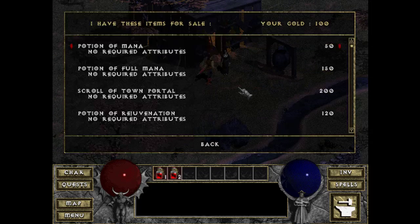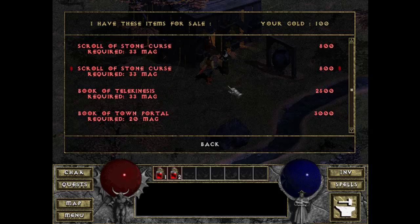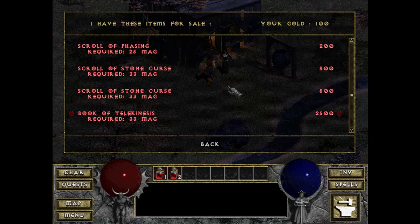You could find books, scrolls, and potions. A potion you drink once and it's done; a scroll same thing. Scrolls of Town Portal you had to keep on you at all times because if you wanted to go back to town quickly to sell things you had to have them. But there were also books — buy a book and it taught you the spell, so you could then cast it anytime. The Book of Town Portal right here: if I learn it, I can cast that spell anytime instead of carrying a bunch of scrolls.